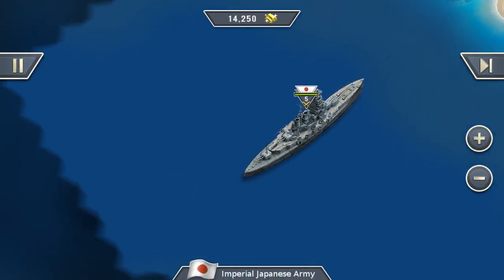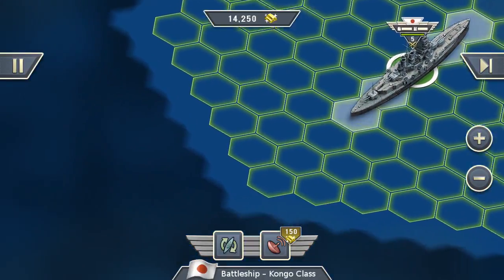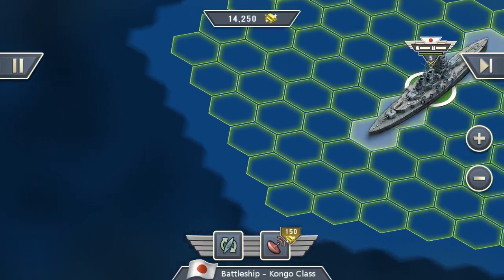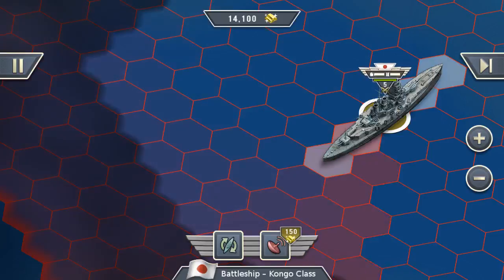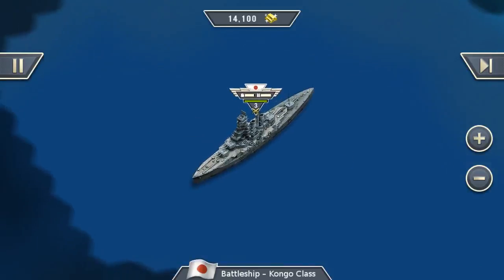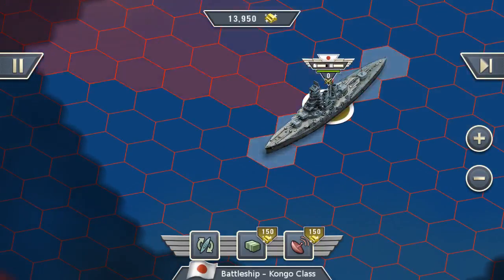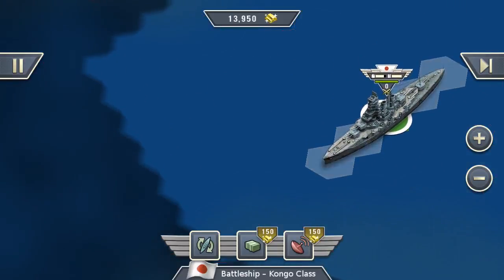Now let's wait and see what the enemy does. So I'm here with my Japanese battleship, a Kongo class, and of course I don't know what's going on behind the enemy lines, so I will use the sonar ability. No enemies inside. Now let's move forward and use it again. Still no enemies. Wonderful. Let's finish that turn.